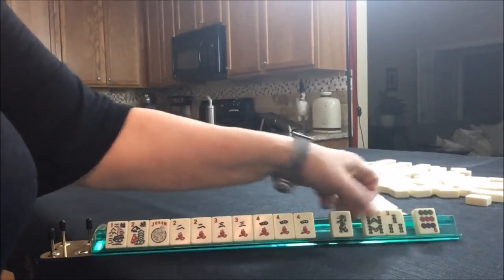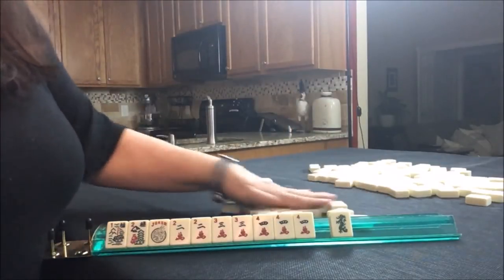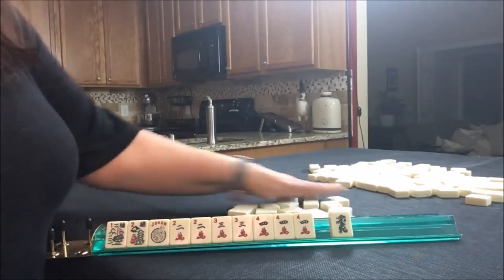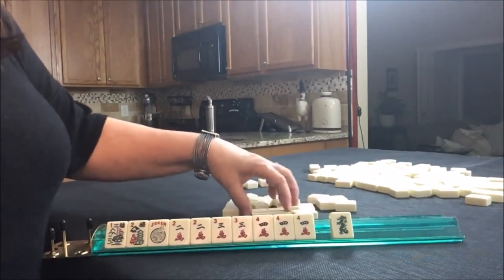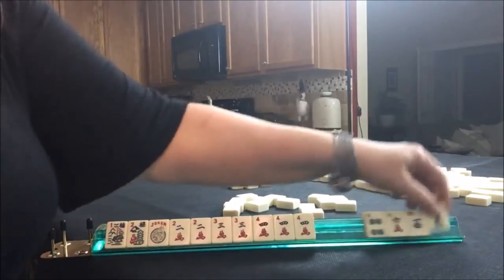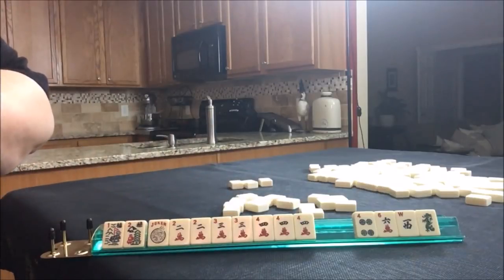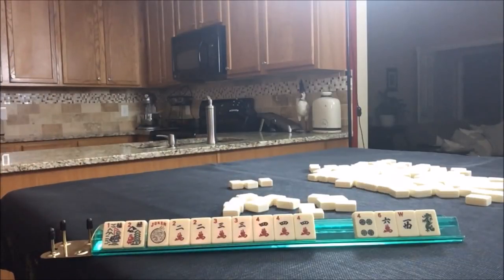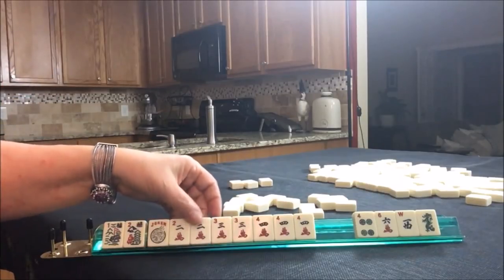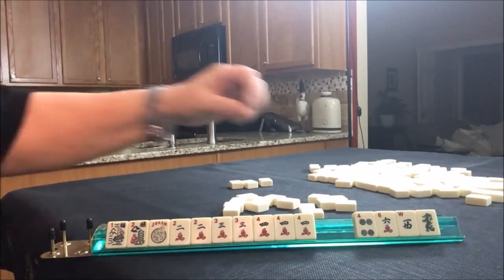We're one away from being set. We've got a great pass here — dragon, 3, 8, 9. Maybe we'll get that red dragon back — not that we need it because this is just fine. We didn't get it back. Okay, so we have a pair of flowers and 2-3-4 consecutive kongs. I would commit to that hand — fifth hand down. We're really one away from being set; we just need a 2 crack, 3 crack, or another Joker, and we could kong and get ready.